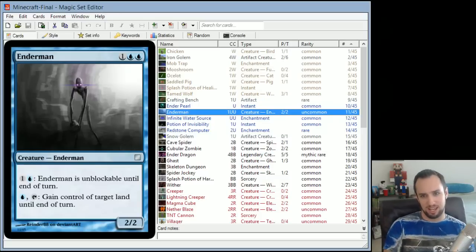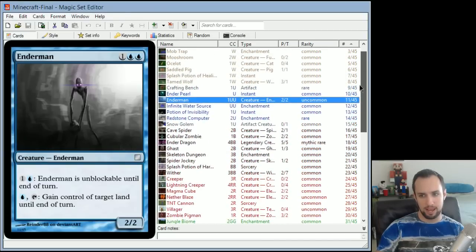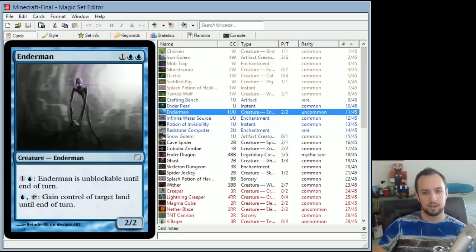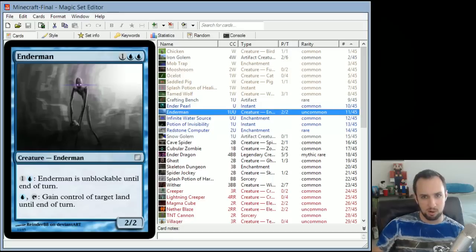What I want to show you today is a set of 45 cards that I designed about two years ago. The idea was that we had eight people, everybody designed 45 cards, and then we would shuffle all those cards together and draft them so everybody would come up with a deck using the normal drafting procedure. Each of the eight people designed their own 45 cards, and each person chose a different video game. I chose, of course, Minecraft.